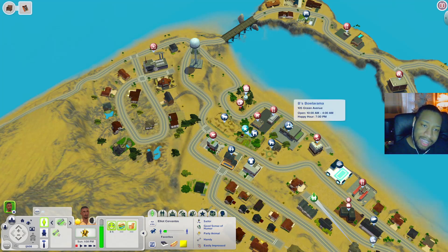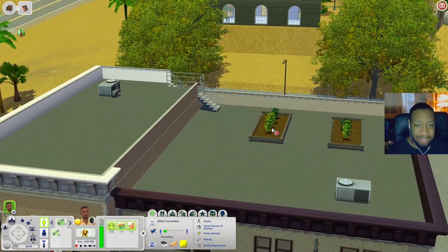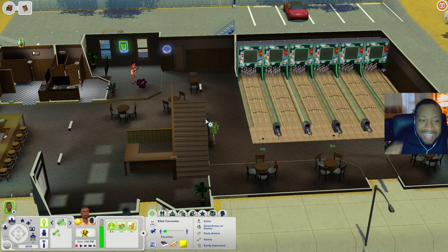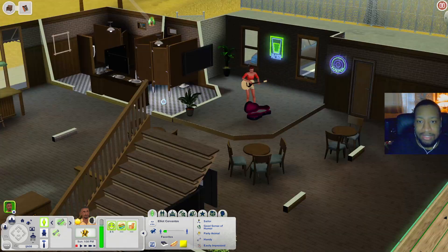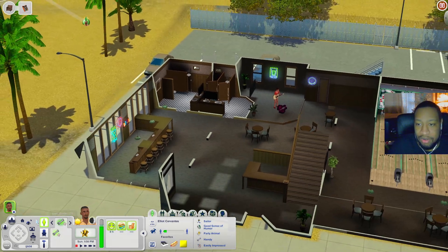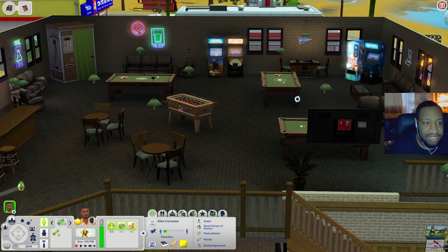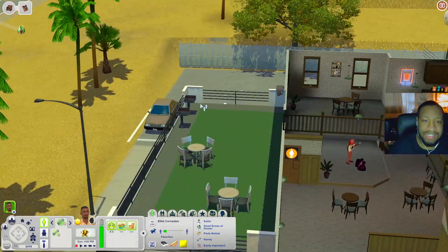Now let's check out Bee's Bolorama — I'm not sure if this is the one that comes with university but we can check it out. At the top there are harvestables: peppermint, sweet grass, onion, and green leaf. Inside it looks like the university one — you have chairs, bowling lanes, a stage where sims could perform, tables, and a bar. There are bathrooms in the corner. Upstairs there's another bar, more seating, a foosball table, pool tables, a photo booth, arcade machines, and vending machines. There's also a balcony for grilling.